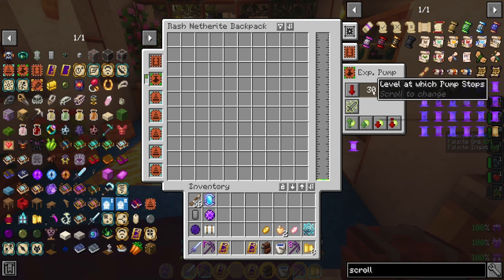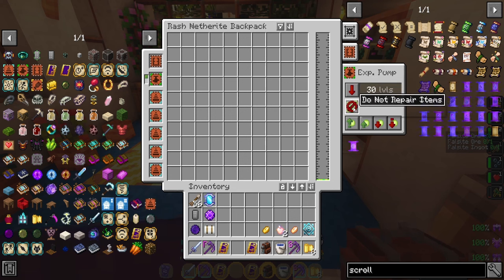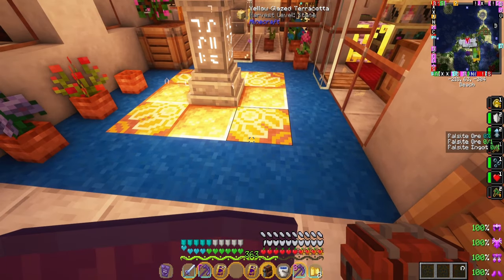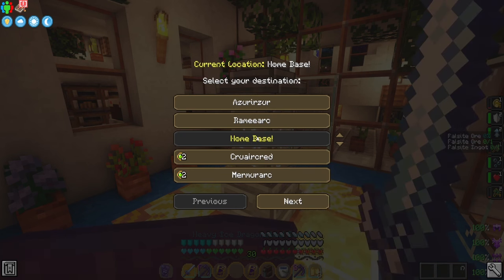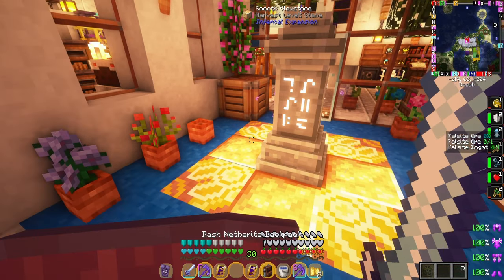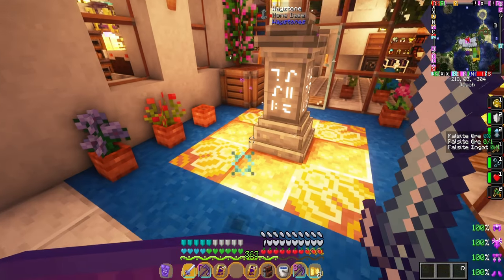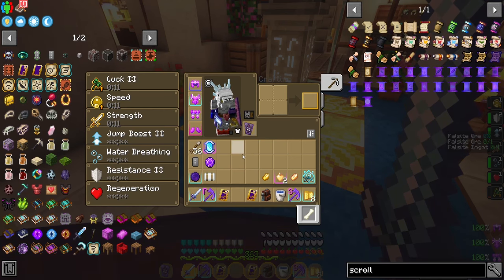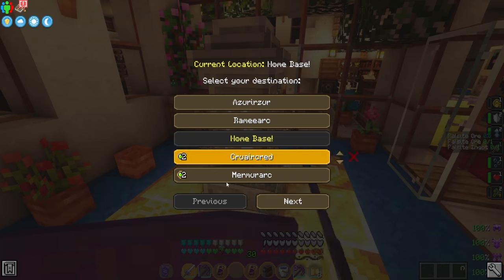When you're using the XP pump, you can set a level limit and also set it to pump experience to player, turn off the pump, or pump experience from player. I usually keep it on pump to player. You can also check whether you want to repair items with mending, which is super OP. One important thing with teleporters: when you're using waypoints, you want to store your XP first. If you have 363 levels and the teleport takes two levels, it will actually take the equivalent — like 50 levels or something — so make sure to store all your XP before teleporting.